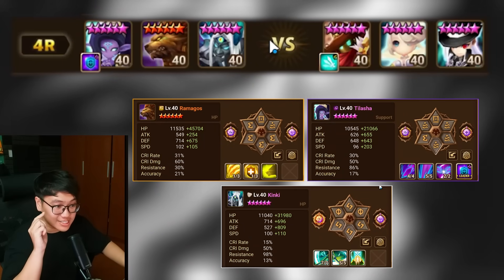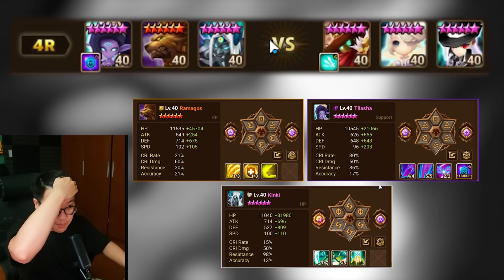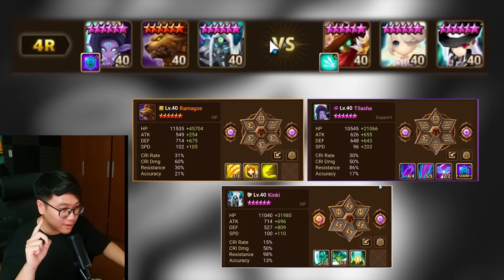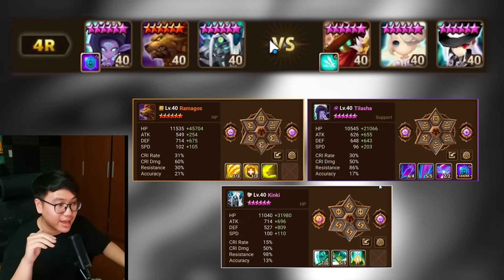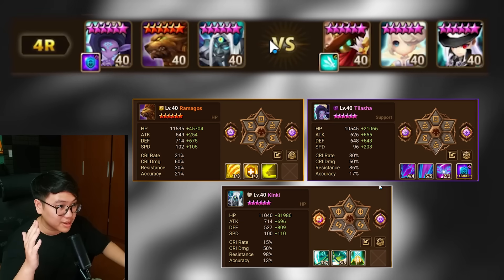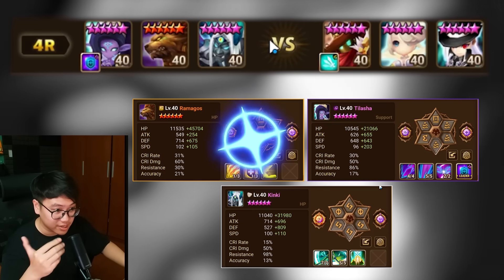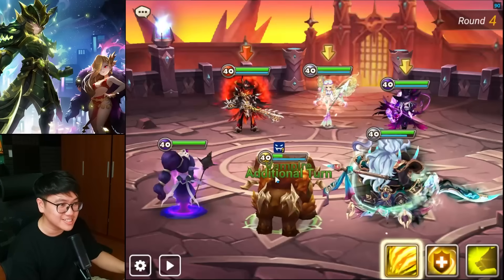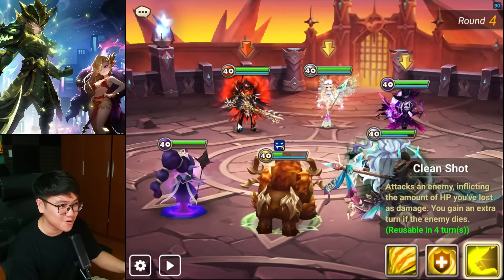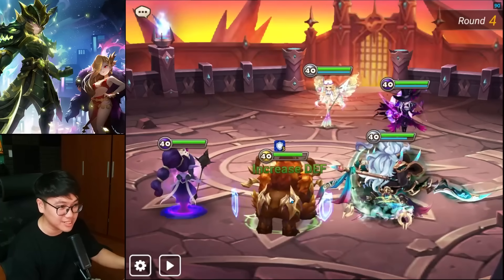Round four, I saw this team on a random YouTube video so big shout out to that person — I forgot your name. We are seeing a Swift Tilasha boosting the Ramagons, one-shotting the Kakarno, and we have a light tank to deal with the enemy Guillaume. We're just gonna repeat that cycle once again after we get the cooldown. Boost the Ramagons. I love this team thing, it's so cool. We're gonna kill this — there's no way that's gonna survive 50k, it's impossible.